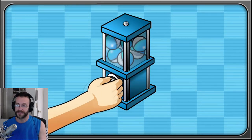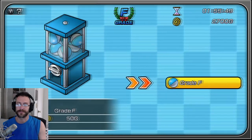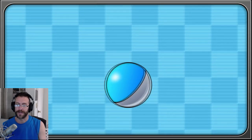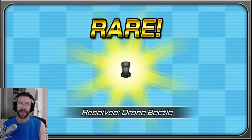Let's roll one more ball — maybe you can see something with a trade-off. That's a coiled engine. One more ball. It's really random, so that's part of the problem. This is a rare one — see the sun coming out? A drone beetle. That's a new body.